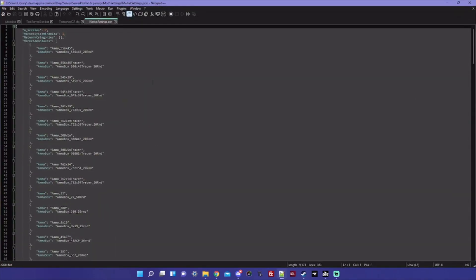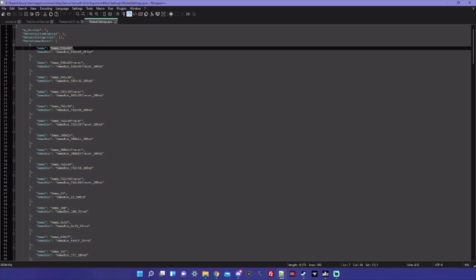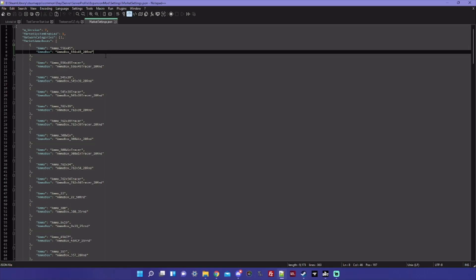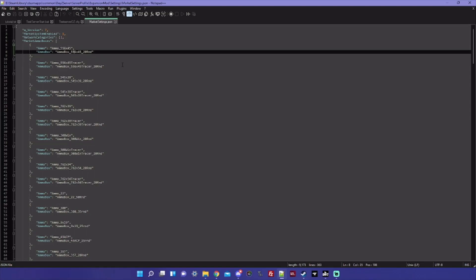You'll notice immediately at the top of this file there's 'market ammo boxes.' This is for the market to know that if a player buys a particular ammo box, this is the ammo that it contains. If you're just running vanilla items and expansion weapons, this is already set up for you and you don't have to do anything. But if you're going to run something like SNAFU or Morty's weapons, you have to add the modded ammo boxes into this file — otherwise if a player were to buy that ammo box, it just wouldn't give them ammo when they open it.